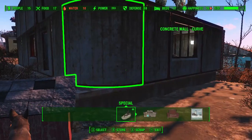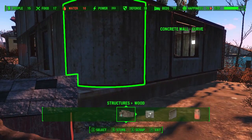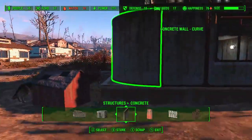So you would go to Structure, our structures, and boom, right there — there's a new one: concrete. Also, that rounded wall — isn't that nice?